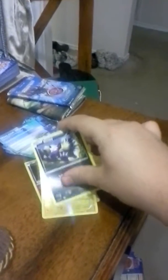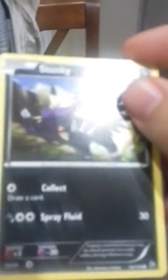Shinks — related to Shih Tzu? Shinks. This is a Stunky — they stank like a Stunky. I'm guessing that's supposed to be based off a skunk. Stunky. Oh, this is a cool card, this is holographic — Heliolisk. It's a rare card, see the star right there? A rare card. That's cool.